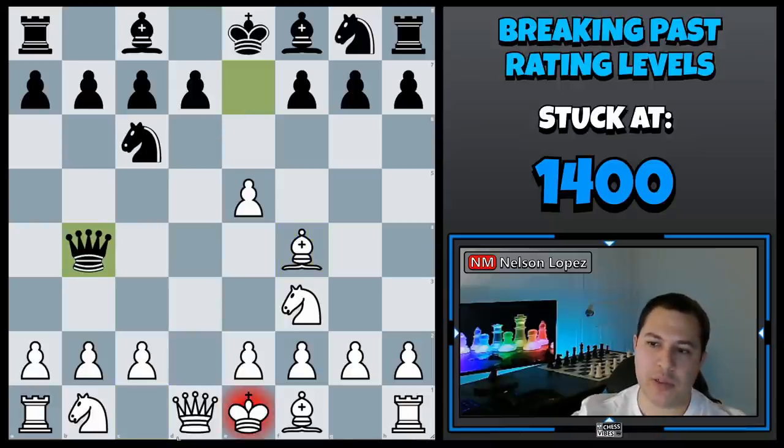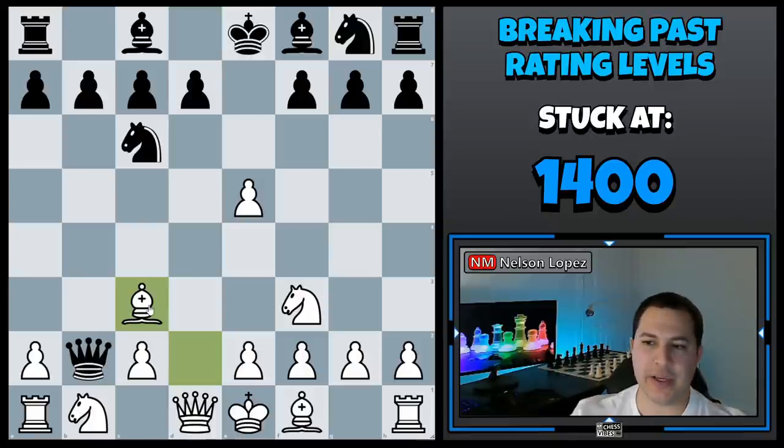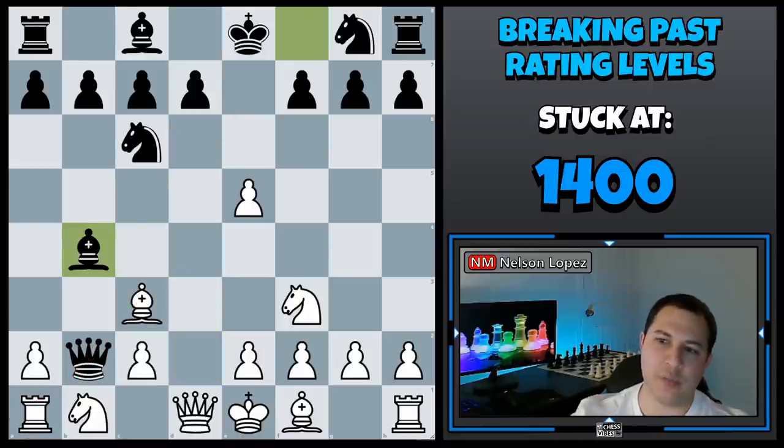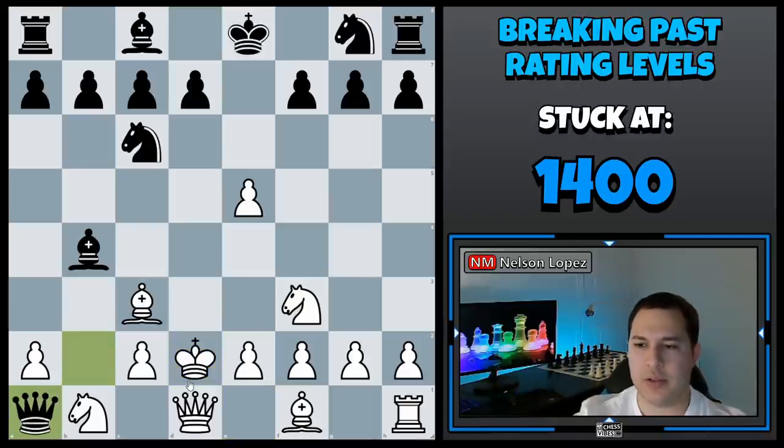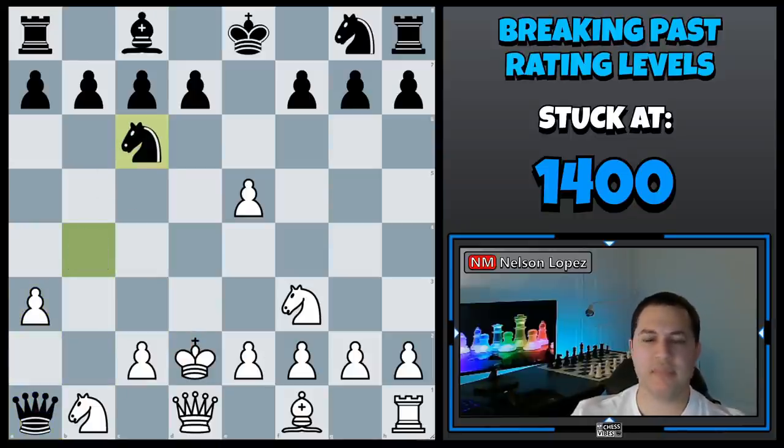Black played bishop b4, white retreated with the bishop and then played bishop c3, which looks like it could be a good move because it's trying to defend the rook and attack the queen with tempo. The problem is after bishop b4, the bishop is pinned and white is in trouble. This player decided to go king d2 — a really bad option — and queen took the rook. Because the bishop is still pinned it can't take the queen, and after that it was just not good for white.